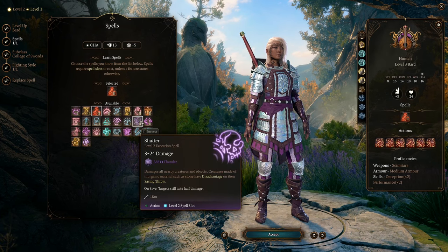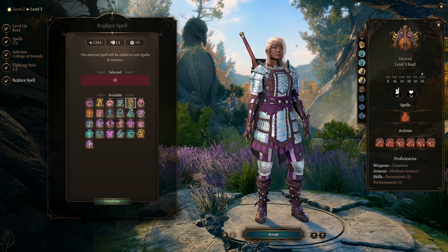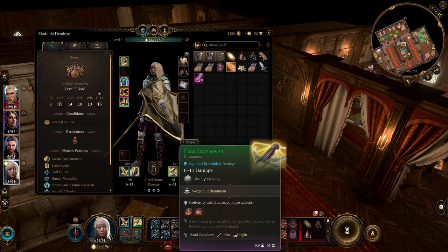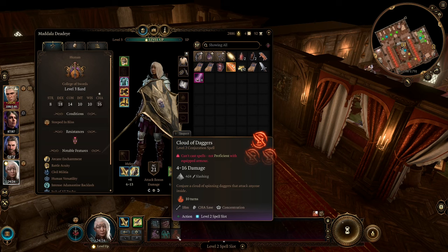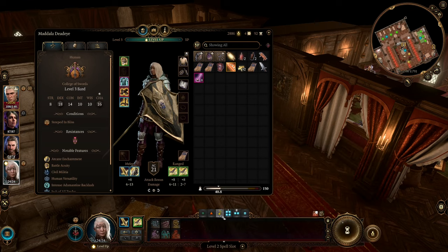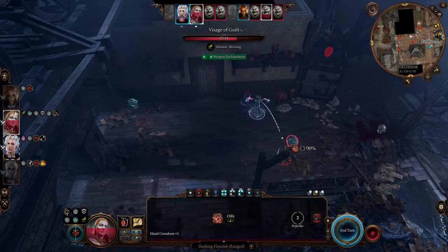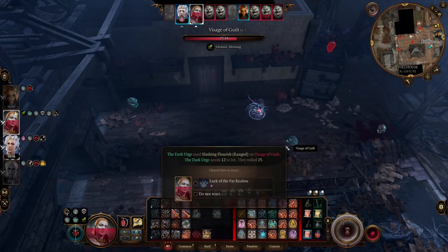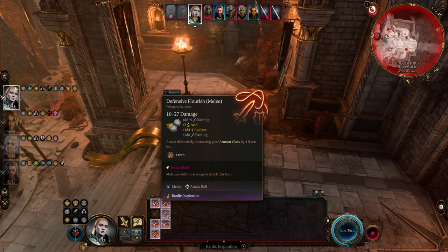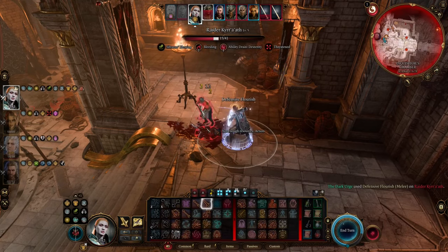Replace one of the level 1 spells with another level 2 spell. I recommend keeping Dissonant Whispers and Tasha's Hideous Laughter throughout the game. At this point, you should be using two hand crossbows — you can get them from Dammon in the Grove in Act 1. If you can't see them in his inventory, take a long rest. When in a fight, open with one of your level 2 spells like Cloud of Daggers or Hold Person, and then attack with your hand crossbows in subsequent turns. Spend your Bardic Inspiration on the ranged Slashing Flourish, which allows you to attack two enemies at once, but you can also target the same enemy with it. You can also use Defensive Flourish to increase your AC or Mobile Flourish to teleport, but most of the time Slashing Flourish is the one to use.